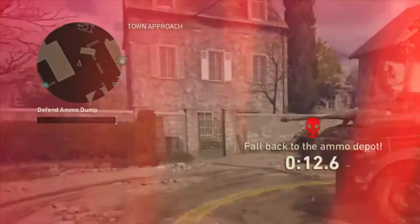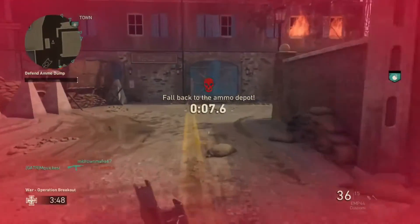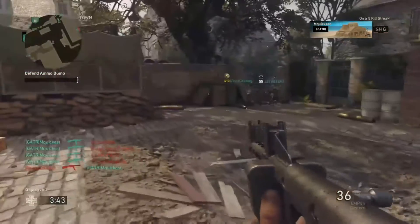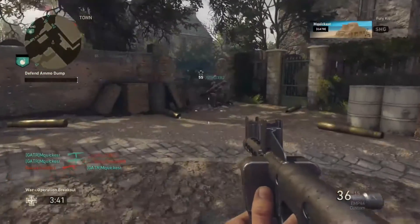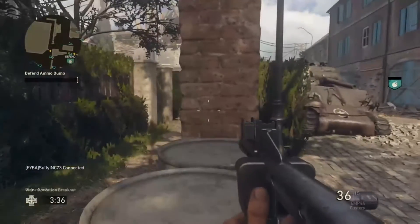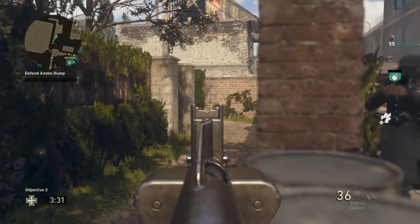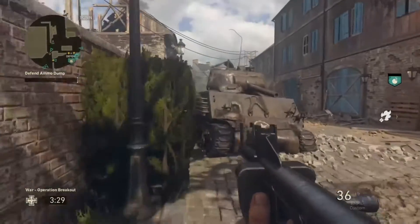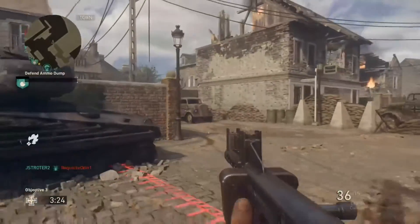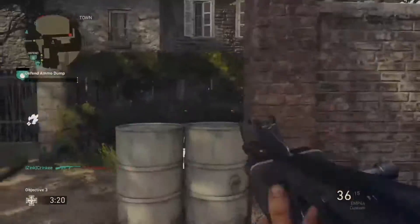All right, so this is gonna be some gameplay with the new weapon, the EMP 44. I absolutely love this gun — it shoots fast, does a decent amount of damage, it's just quick. It's a really good gun for a run-and-gun playstyle. I like to snipe myself, but running and gunning is my second nature. Let's see if we can't get a few kills — this is a basic variant, obviously, just plain jane.